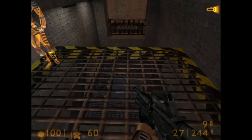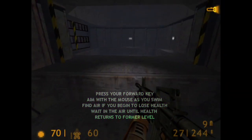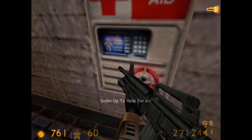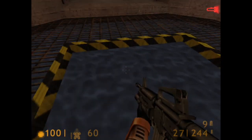Your HEV suit monitors blood-oxygen levels. Warning unit... Major fracture detected. You will see the blood-oxygen indicator on your suit's heads-up display, returning to its previous level.